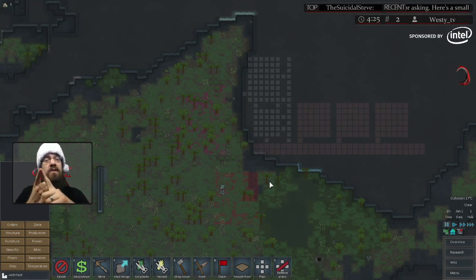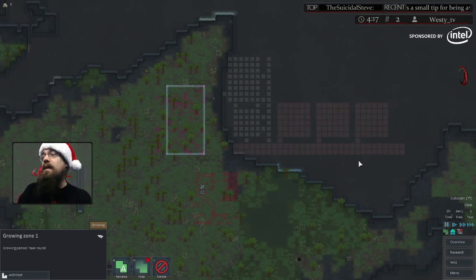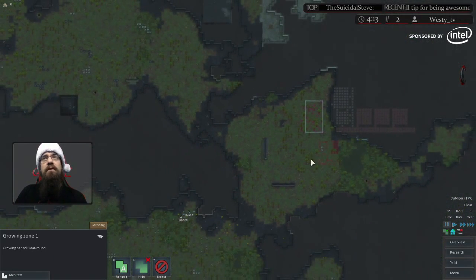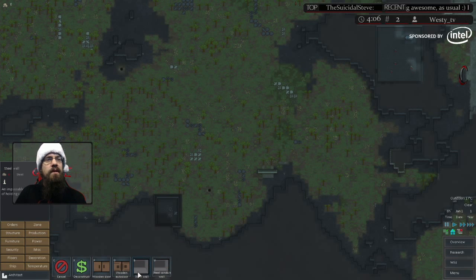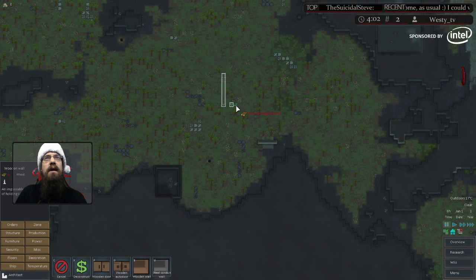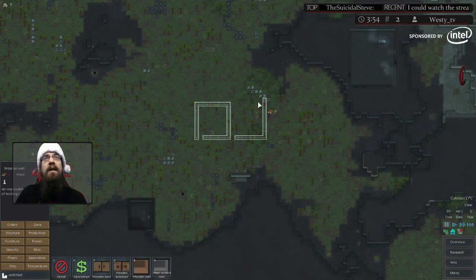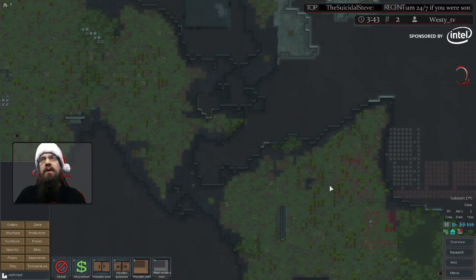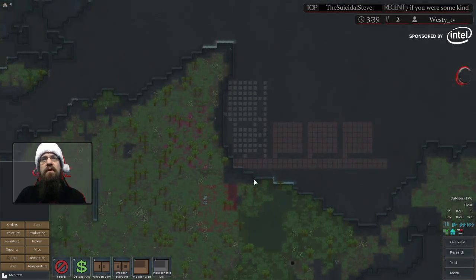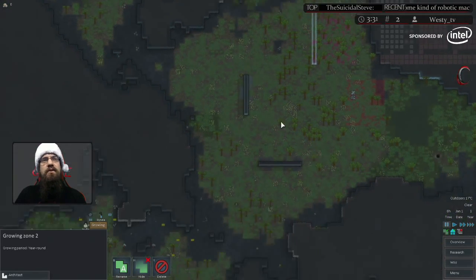We have picked a base location, put down initial infrastructure — a stockpile, a growing zone — and mapped out our base. Keep in mind you don't have to build in mountains. You could come out here, go to Structure, select wood walls, and build your 6x6 stuff anywhere you want. You can put down blueprints wherever you want. Just make sure that before your guys really start working, you have that kind of plan ready to go. We've also got some medicine growing going on — though that can come later since you do start with some medicine.